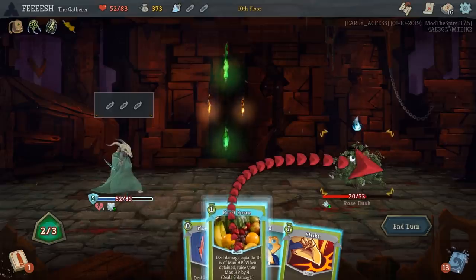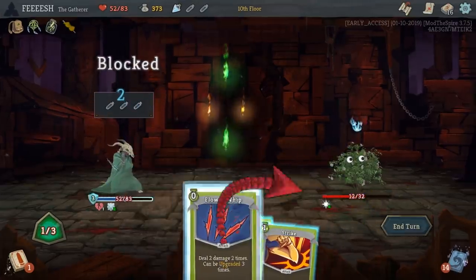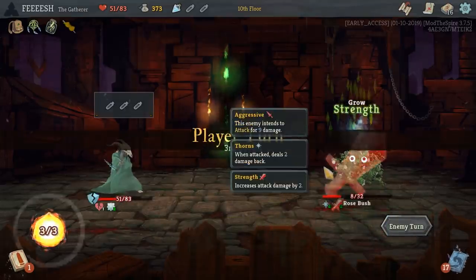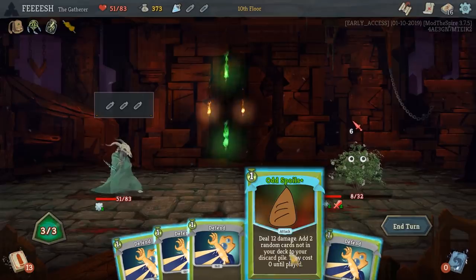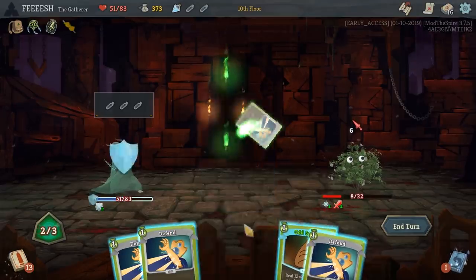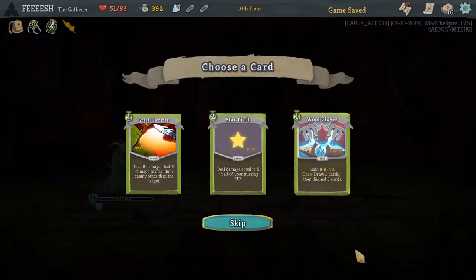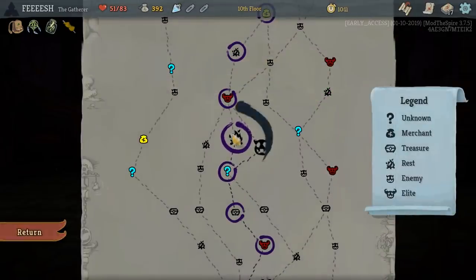I think it just makes itself a little bit stronger every time. Luckily, the Rosebush takes forever. Odd Spoils just... its effect is perpetual — it will just continuously add cards to my deck. That's interesting. Starfruit: deal damage equal to five plus half of your missing HP. That's really good. Glass Hammer: deal eight damage, deal eleven damage to a random enemy other than the target. Let's grab Starfruit because that's dumb good.